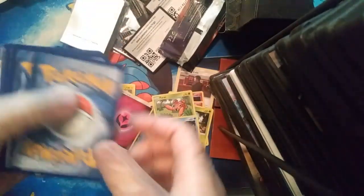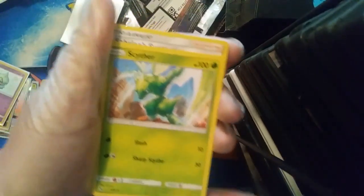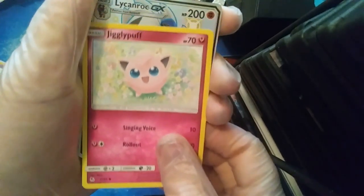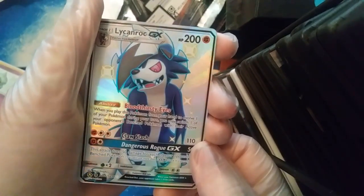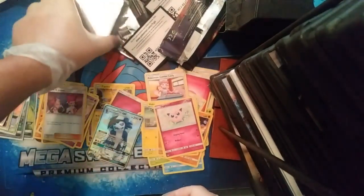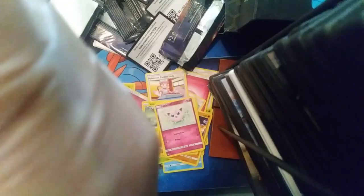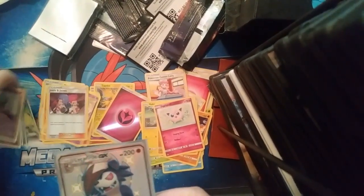Last pack: Fairy Energy, Scyther, Sabrina's Suggestion, Pokémon Center Lady, Voltorb, Cubone, Geodude, Eevee, Jigglypuff — yes! A Ludicolo shiny GX! Not the Charizard, but I'll take it! And a Jesse & James card too! This box was definitely worth 50 dollars — oh yes it was!